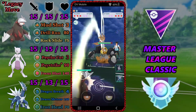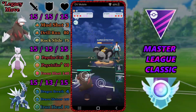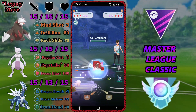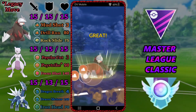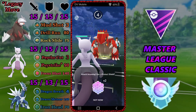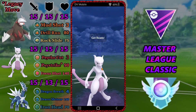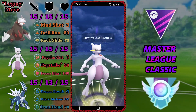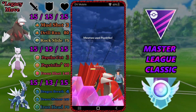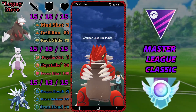In the next match we pull a Melmetal lead — you'd think it's a good lead but a Superpower is going to hit really hard. A strategy I've started using: when Melmetal builds up to nine Thundershocks, swap to Mewtwo on the ninth to catch a Superpower, which wastes their energy without forcing your Excadrill to get super low or burn an early shield. They bring in a Groudon and we meet it with Mewtwo, putting on pressure with Psystrikes. Dragontail damage is really adding up.